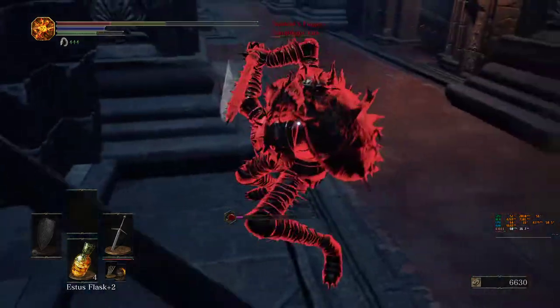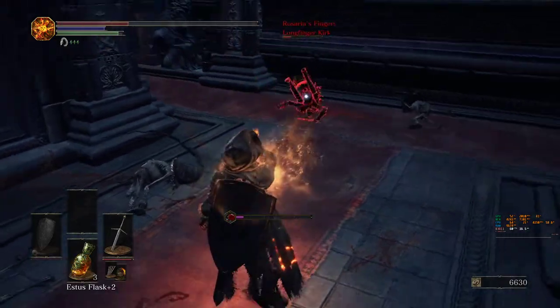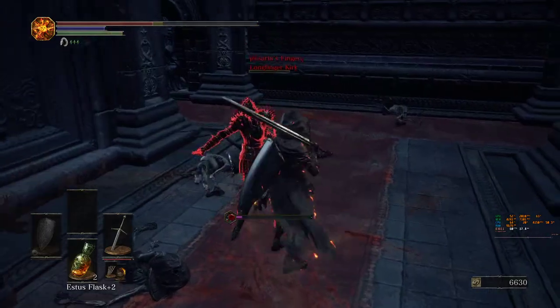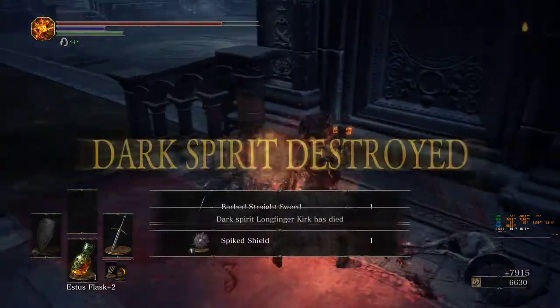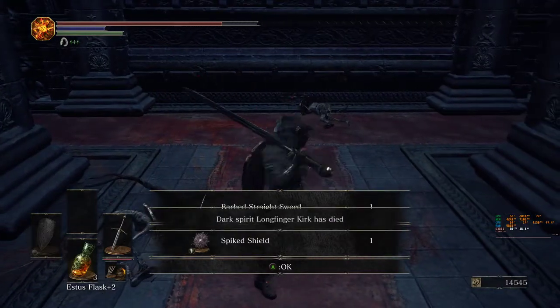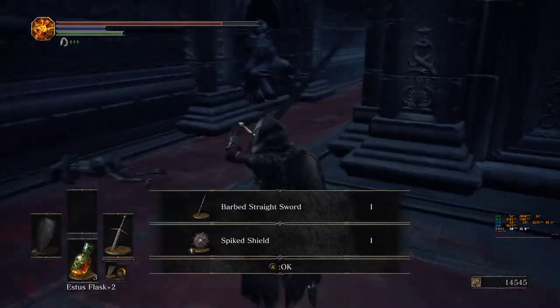My camera unlocked. He's gone. After you kill him you gain his shield - a spiked shield - and a spiked barbed straight sword.